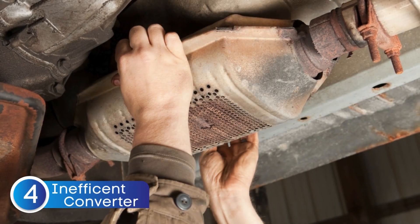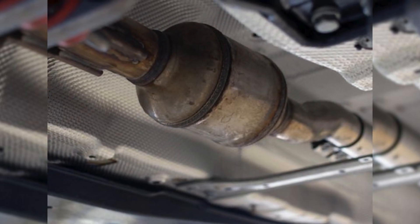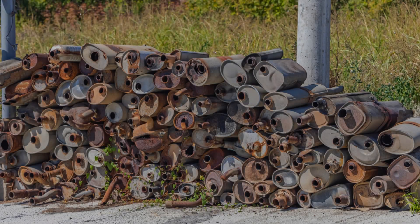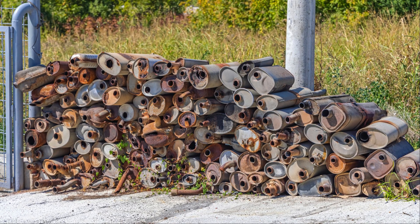The fourth cause is an inefficient catalytic converter. Over time, the catalytic converter can become clogged, contaminated, or simply wear out. When that happens, it stops breaking down harmful emissions effectively, and the oxygen sensors notice that change. As those sensors pick up on the drop in efficiency — especially during the crucial warm-up phase — they send signals to the ECU. When the ECU realizes that the catalytic converter isn't reducing emissions like it should, it triggers the P0421 code.